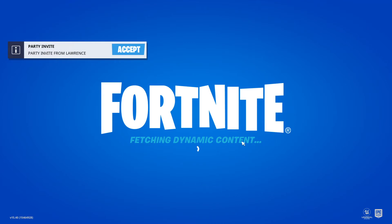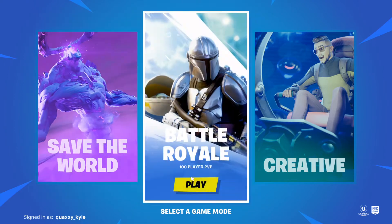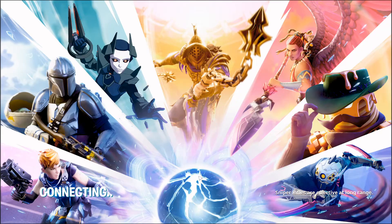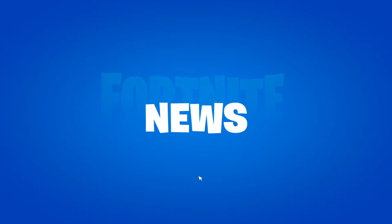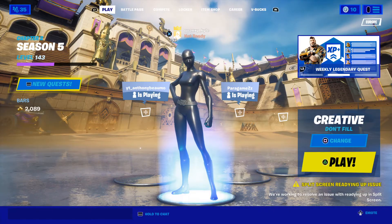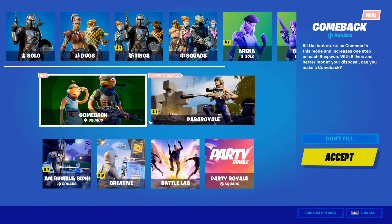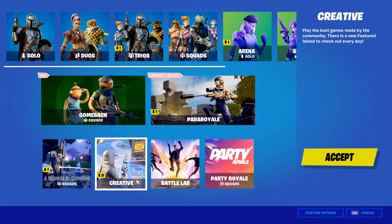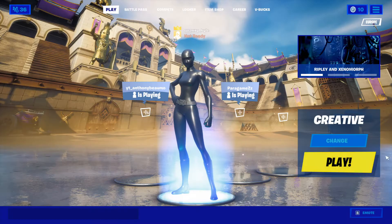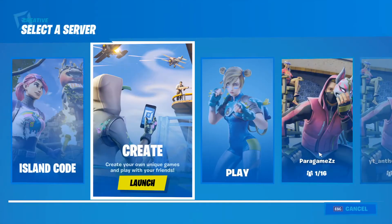Alright, so today we're going to be doing my Fortnite routine on keyboard and mouse. I know I'm on PlayStation but I just plug my keyboard and mouse in. Sorry if you can hear the background noise but I can't really do anything about that. I'm going to find out how to do background noise off. So let's get into it.